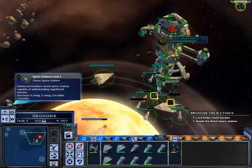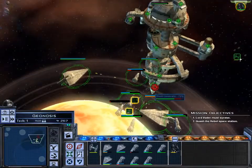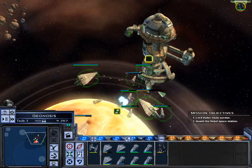We need to just fire at the middle, take the shield down now. Focus on the shield generator.